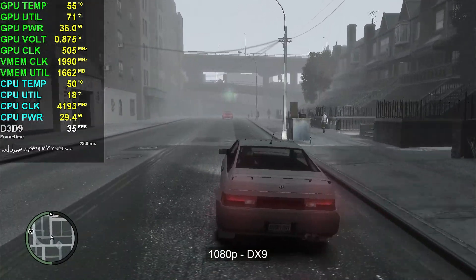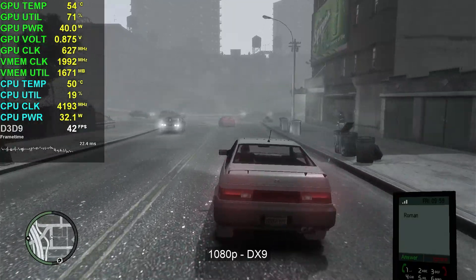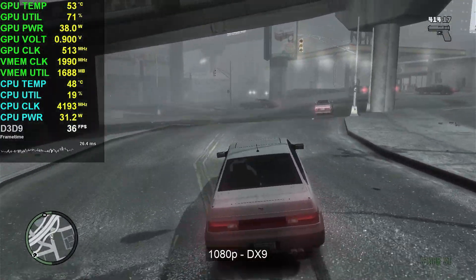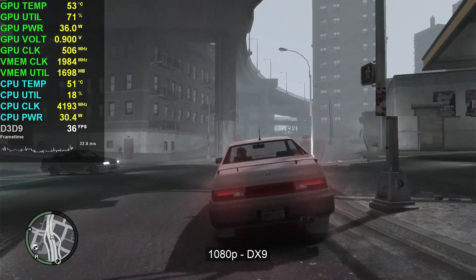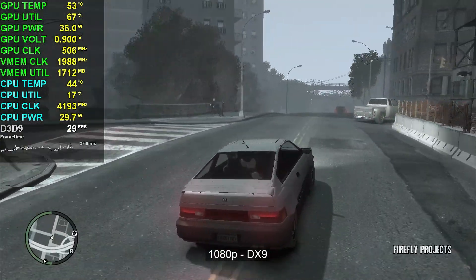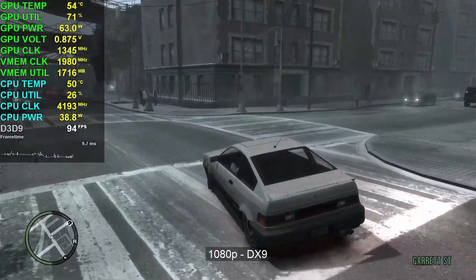We're going to have a little drive around to see what the performance is like, and as you can see we are barely breaking 30 FPS, sometimes 40. The GPU is pretty much idling at this point — we're running at the lowest frequency this GPU is capable of, which is 500 megahertz.